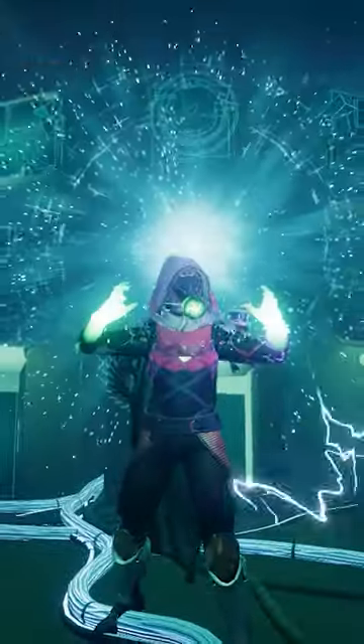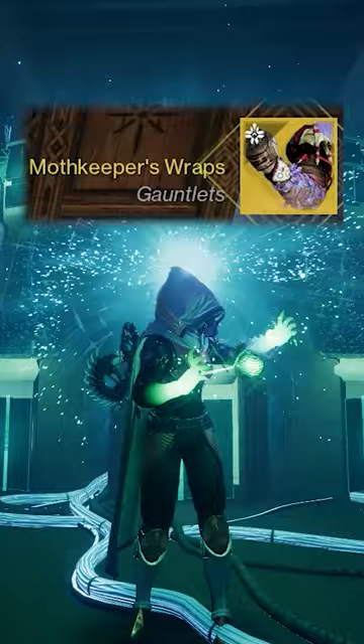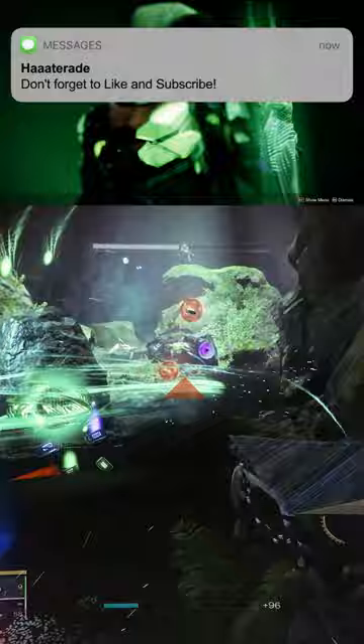Stop sleeping on the new exotics — Moth Keeper's Wraps for the Hunter, especially when paired with the new Strand Aspect Whirling Maelstrom. With this build, you'll be creating non-stop tangles that can clear entire rooms, generate a ton of heavy ammo, and juice your Strand damage to new heights.